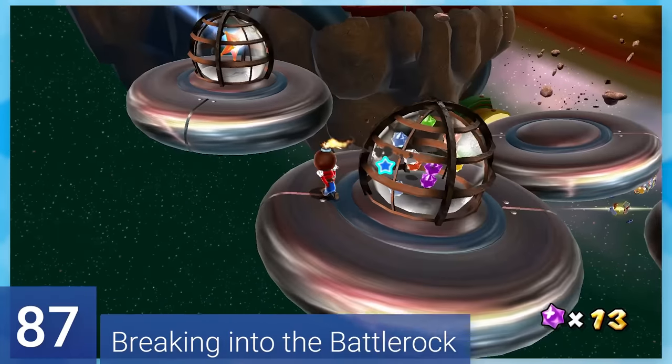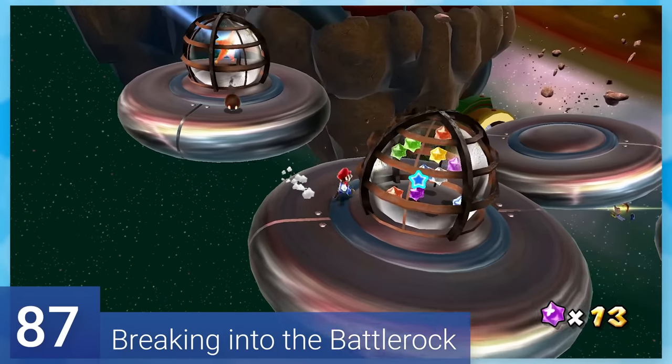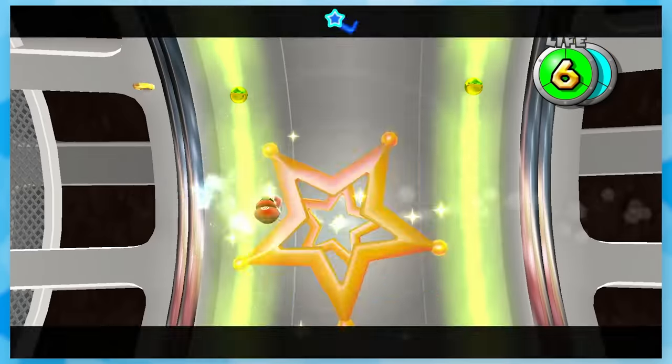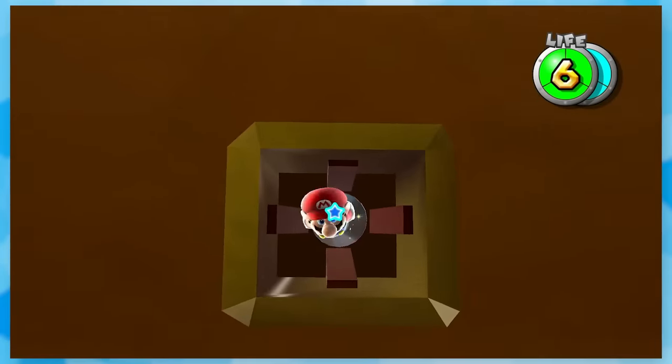87: Breaking Into the Battle Rock. This one has a lot of Bob-omb throwing. Blow up a bunch of cages and sling through this minefield with pull stars. I love how you can skip half of this room by just mashing the spin button too.